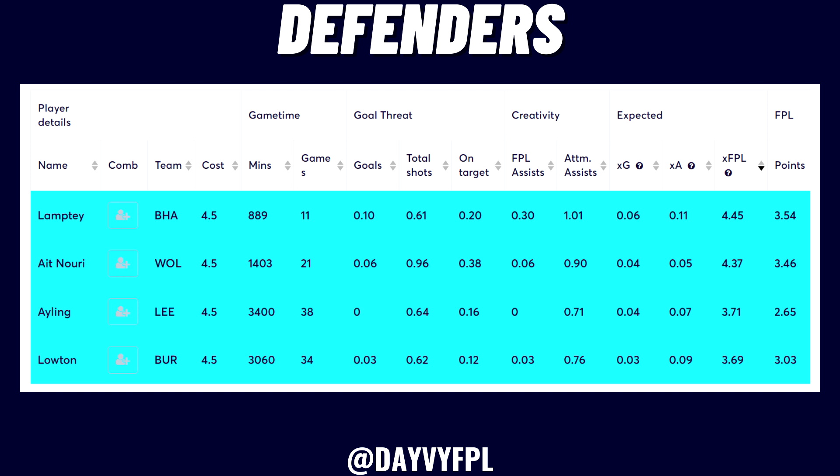Looking at the stats comparison for these fullback options, Ait Nuri from Wolves shows 0.96 total shots per 90 minutes, which completely trumps the other three options. If he manages to start, he has the highest ceiling of these 4.5 defenders. But I personally prefer more safety, and so far none of these options have dethroned Ayling as my favorite 4.5. Drop in the comments who you're currently looking at.